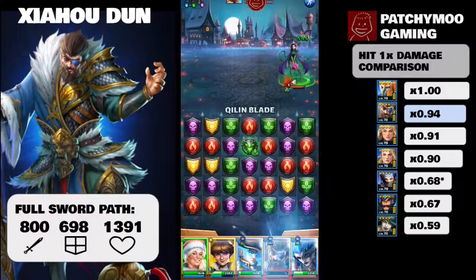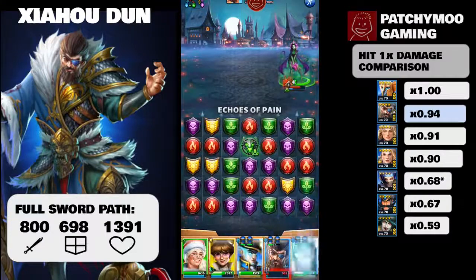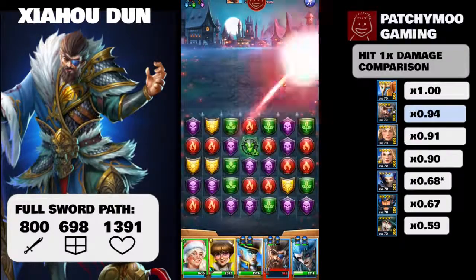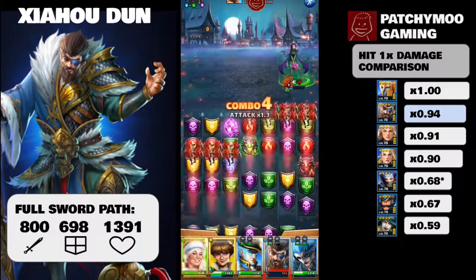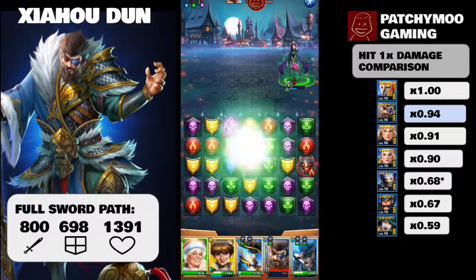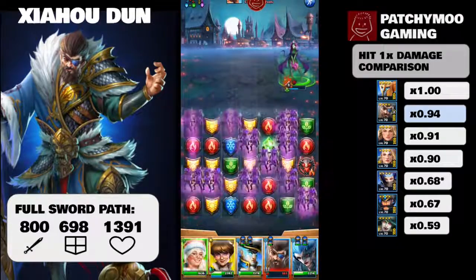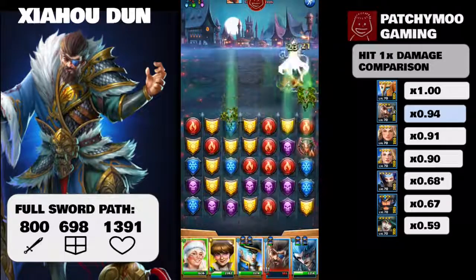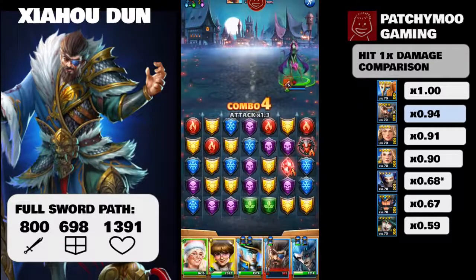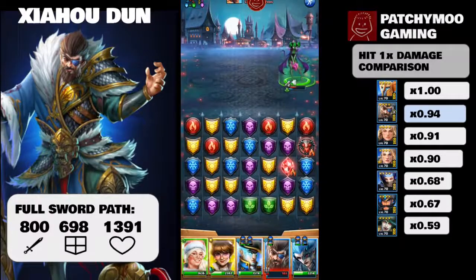Now let's move over to the special skill, called Chilin Blade — a creature from Asian mythology. Chilin Blade is a hit-1 skill that does 355% damage to the target. That is a very big hit compared to other four-star hit-1 heroes from the ice element. At time of recording, only Triton from Season 2 has a bigger hit-1 attack damage among all ice four-star heroes.